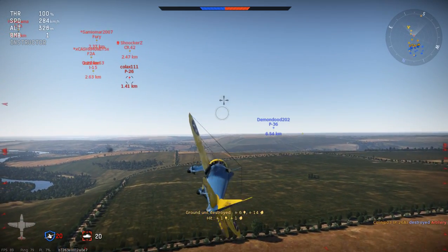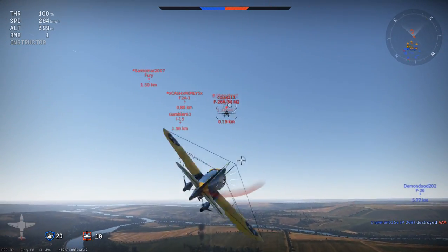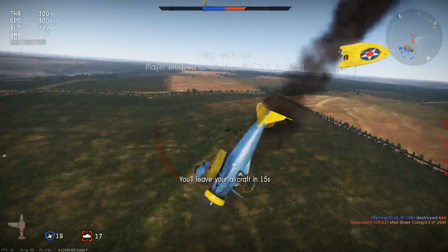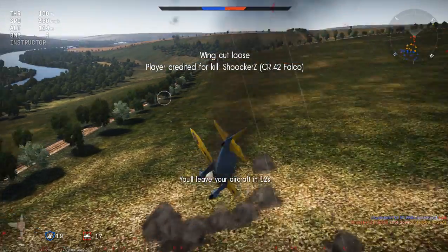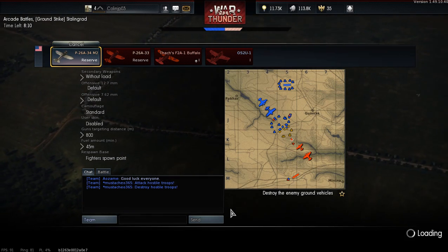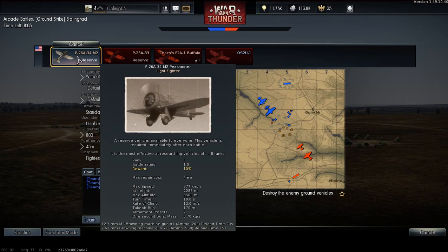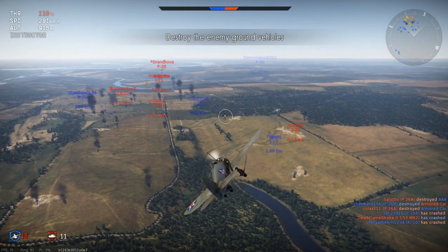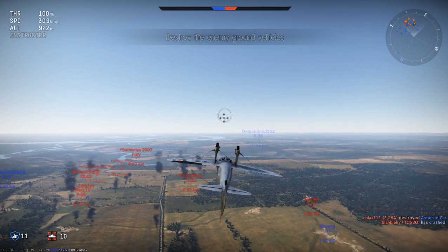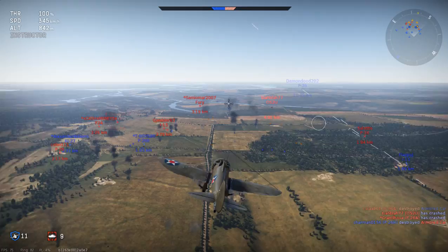You also get points and stuff. My wing got cut off. This is the one you start out with, the P26A34. It's pretty good. It's a light fighter — the light fighters are both kind of the same thing. They drop bombs, and I don't have any bombs equipped, but they can. Because you have to upgrade your things, and I didn't feel like upgrading the first one.